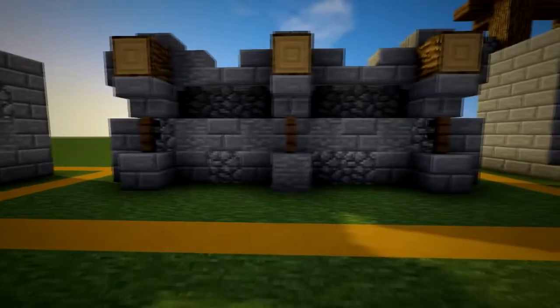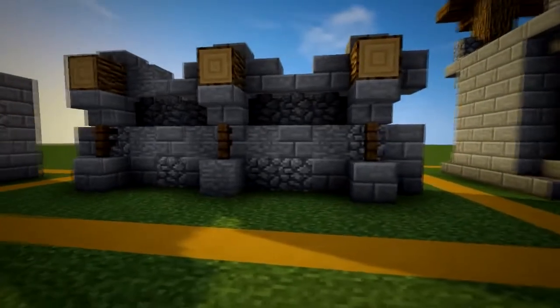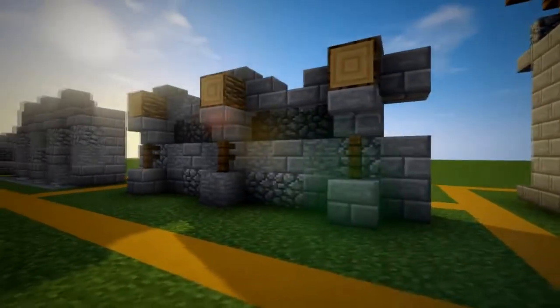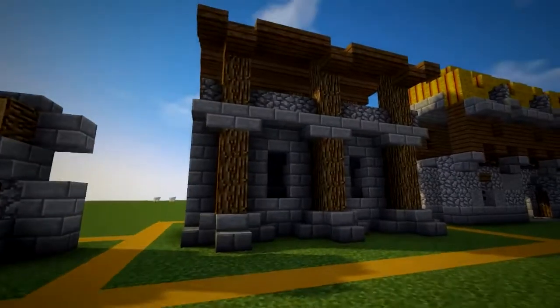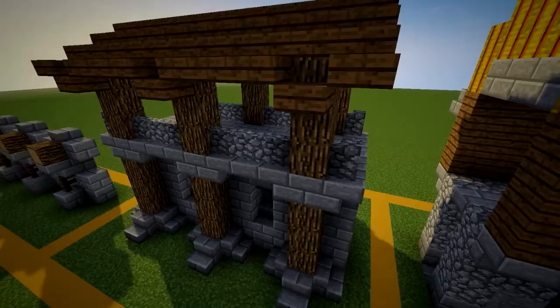Number eight is similar except it incorporates some wood. Take into account the theme of your area and the use of wood in it before you decide which walls you put in. Make sure your walls fit the theme of the area you're building. Onto the large walls with area for interiors and pathways in them.